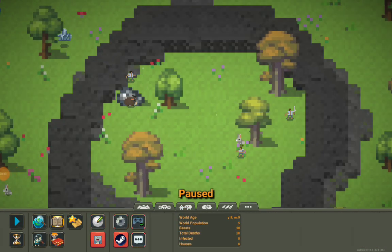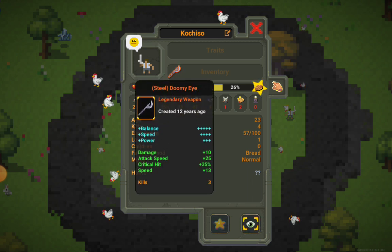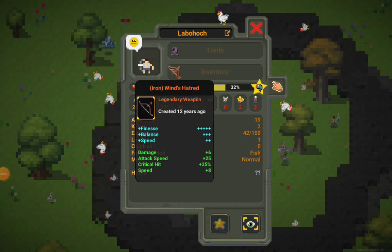Let's pause the action for a little bit and see their weapons. It looks like Kashiso has a steel Doomy Eye, which is a steel spear - it's legendary, which means it's better than the bronze sword, and it was created 12 years ago. Someone also got an iron bow called Ironwind's Hatred, also legendary and created 12 years ago. As you can see, legendary weapons are always the best - they have the most bonuses. Critical hit was 35%, that's awesome.